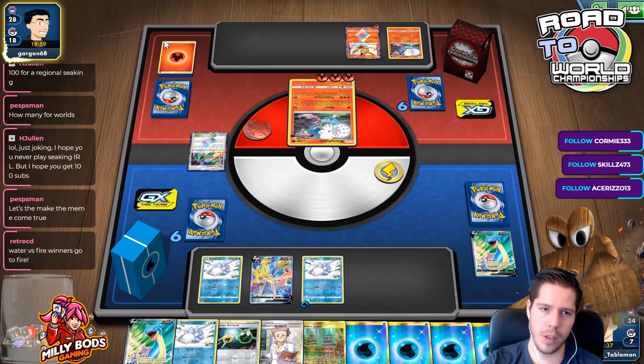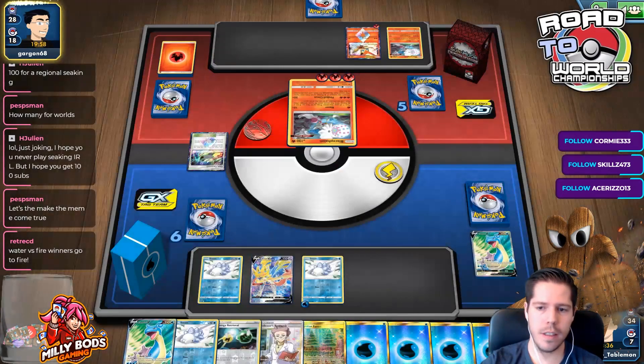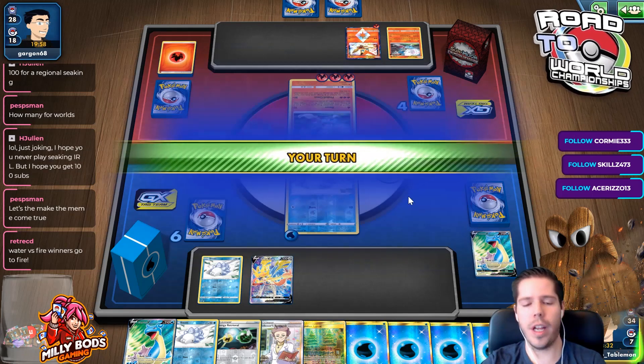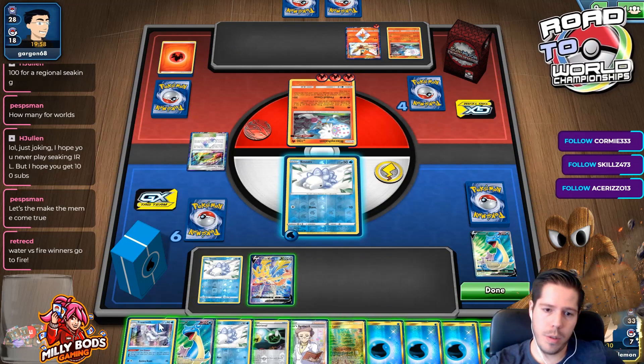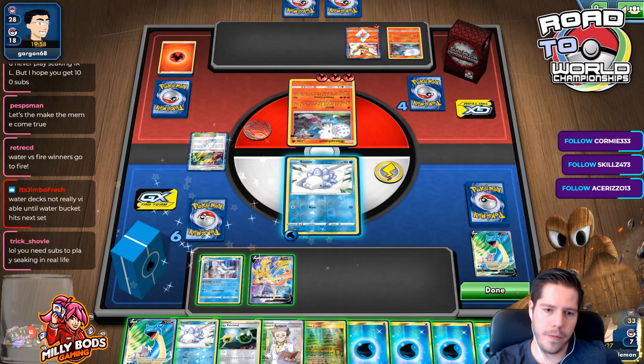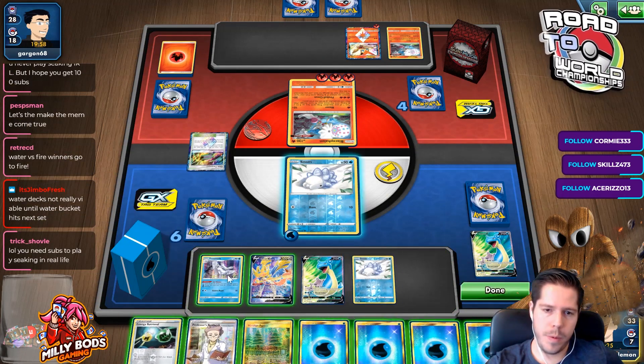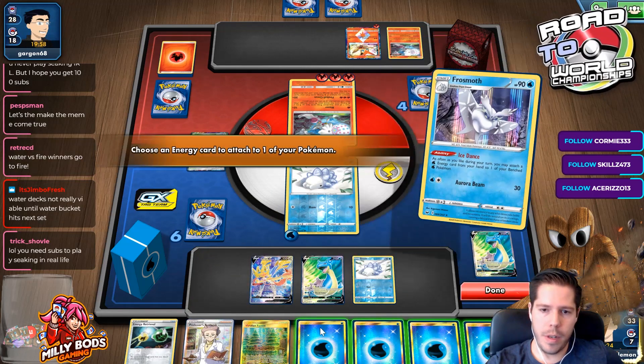Hello — you need to take your prizes, friend. Seems like he fell asleep or something. I guess I'm gonna just go in — oh there we go. Thank you Frosmoth, thank you for deciding to show up. Alright, so I'm gonna Ice Dance.